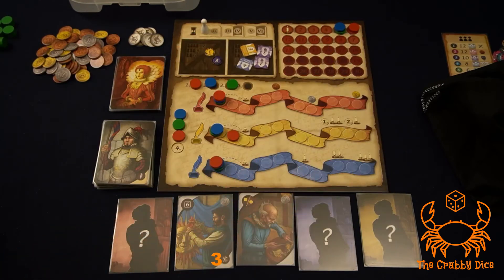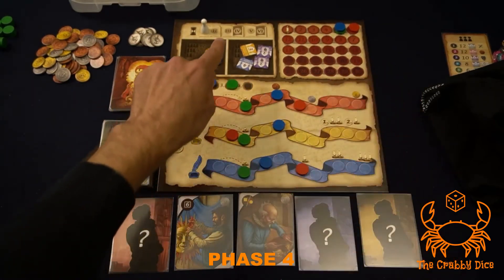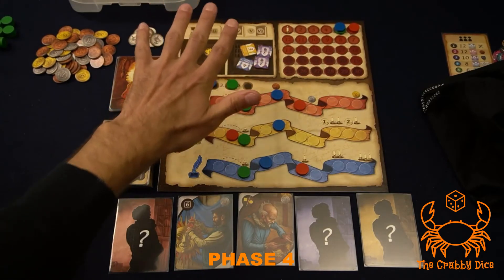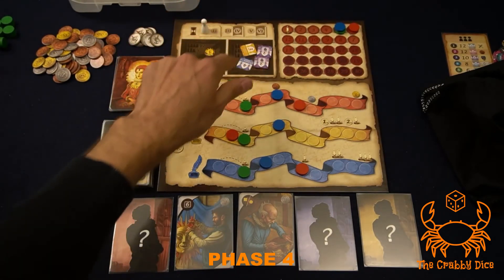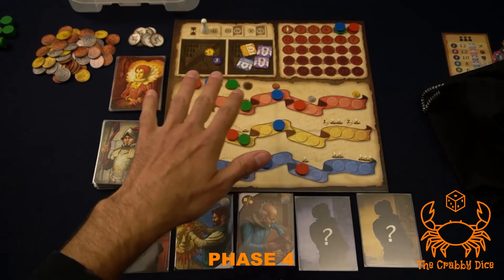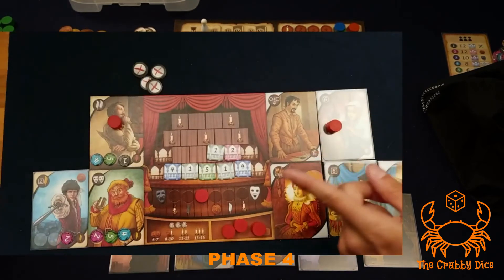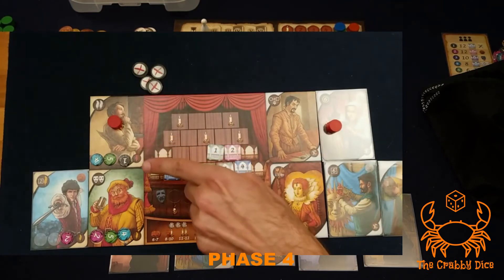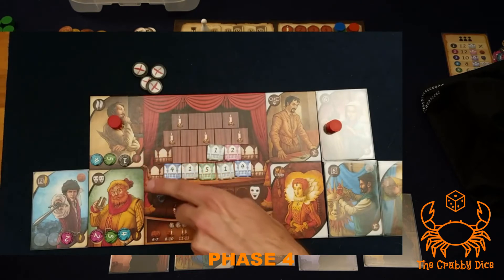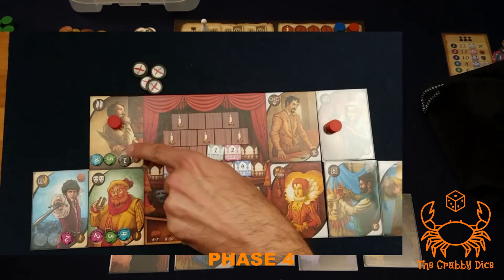Phase four is the dress rehearsal, done only on rounds four and six — very important, do not do the dress rehearsal unless it's round four or six. Before scoring the act tracks, go to your player board: for every actor whose costume is completed, activate their power on the bottom right. Then go back to the game board and gain those bonuses — for example, one yellow and one red advancement.